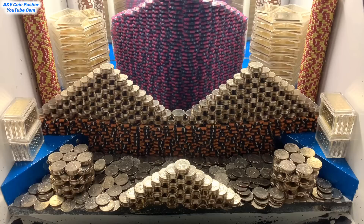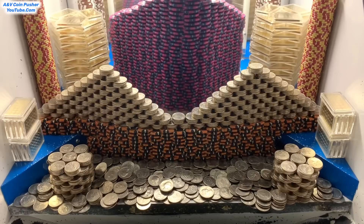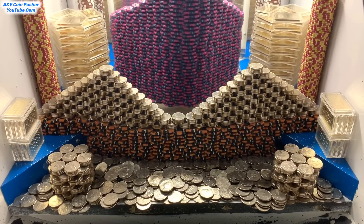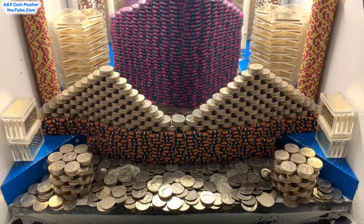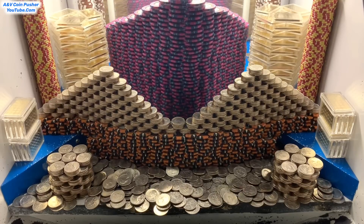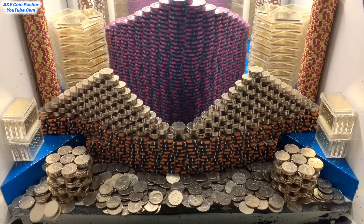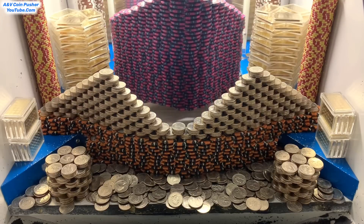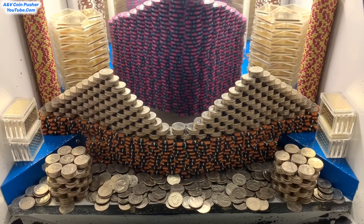They got this thing stacked up really, really well. There's a massive wall of $5,000 chips back there on the pressure. They got two quarter towers on the left and the right-hand side, a massive wall of $10,000 chips and quarters on the lower shelf. And on the blue shelves they got like two gold towers.